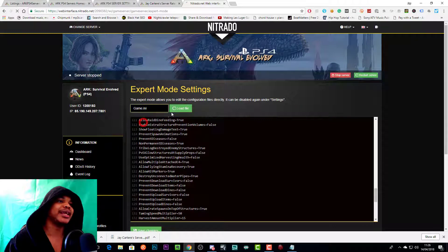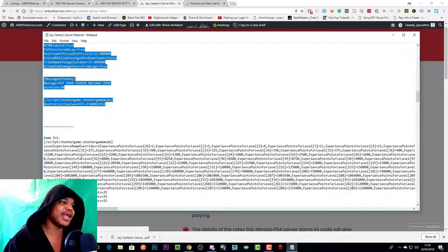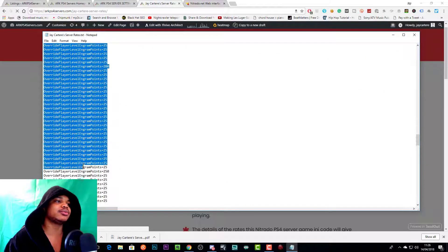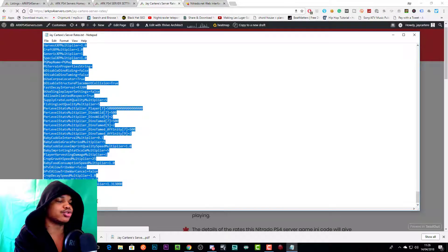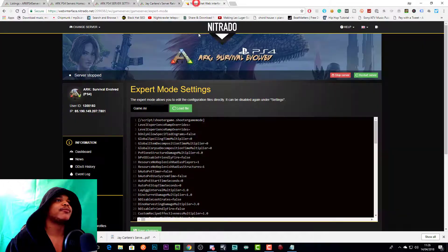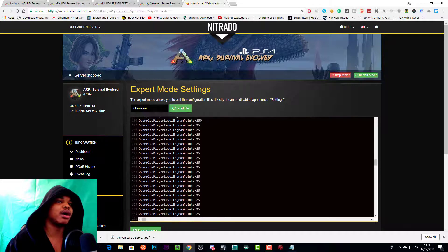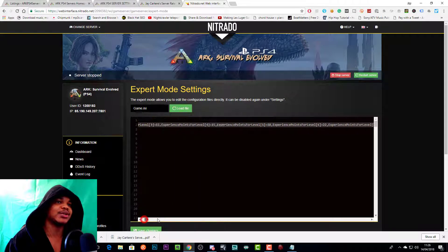We're not saving right now as that would affect the live server. Now go to Game.ini, open up the text file again, and copy from 'ScriptShooterGame' all the way down to the bottom. Press Ctrl+C, then in the Game.ini do Ctrl+A and Ctrl+V. Everything will paste correctly. You want to see the level ramp overrides going all the way across without breaking into new lines — that's how it's supposed to look.